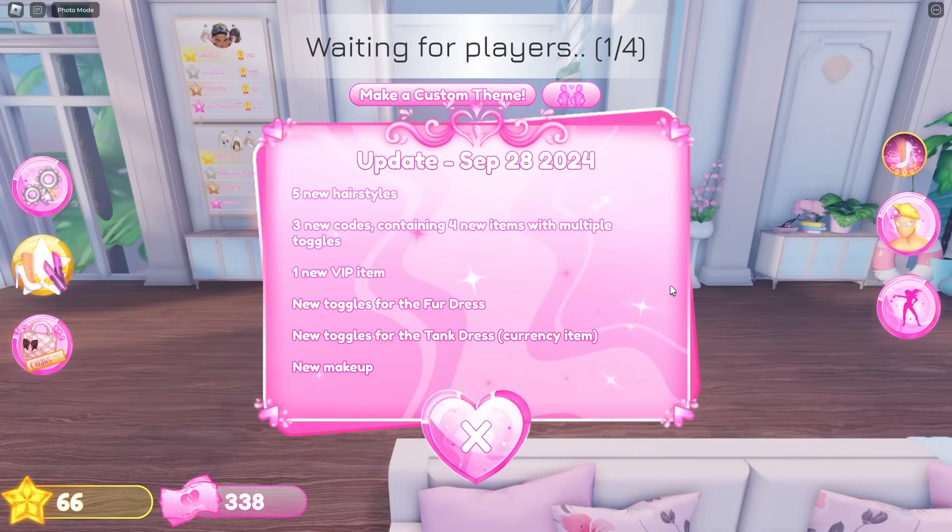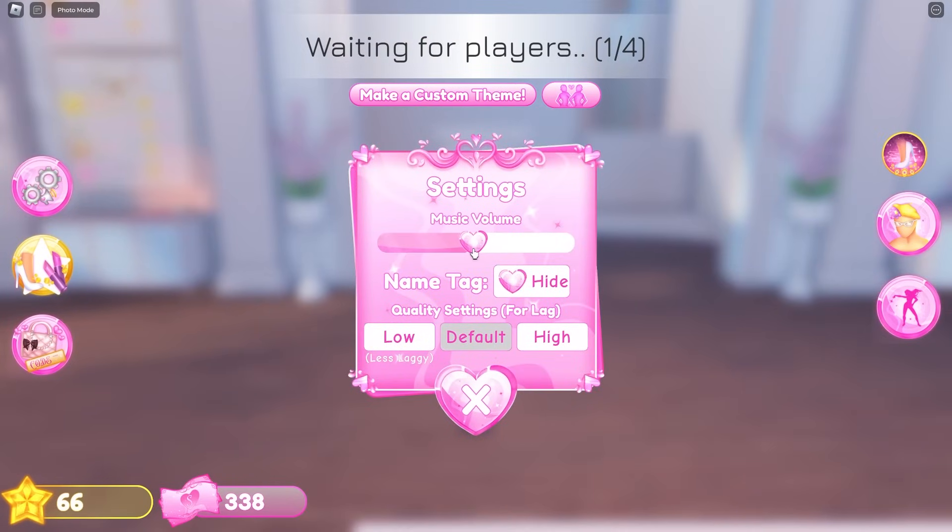A new update just dropped in Dress to Impress — the September 28th update. It includes five new hairstyles, three new codes containing four items with multiple toggles, one new VIP item, new toggles for the fur dress, new toggles for the tank dress, a currency item, and new makeup.